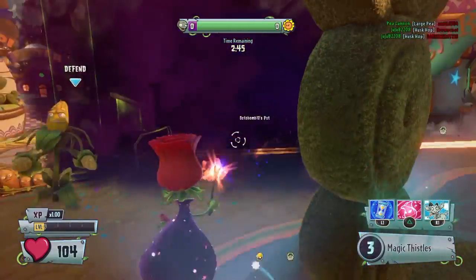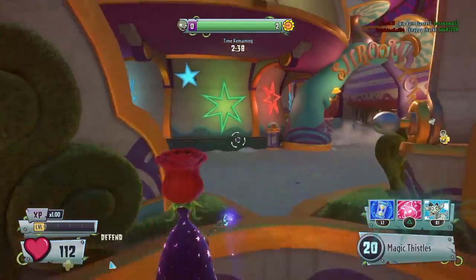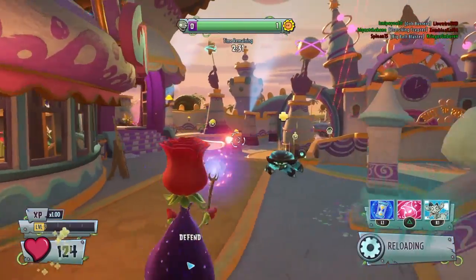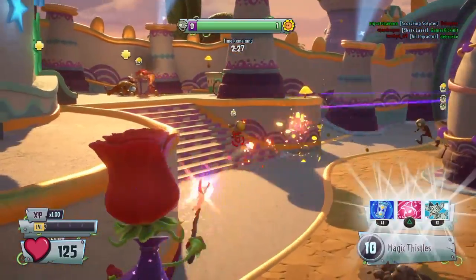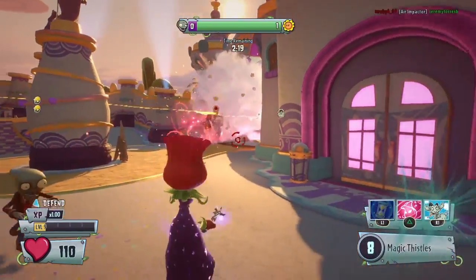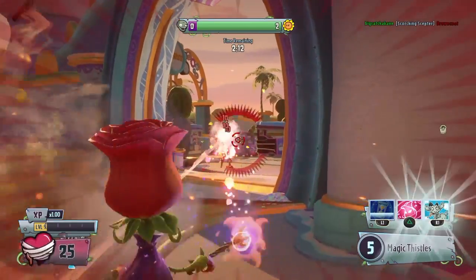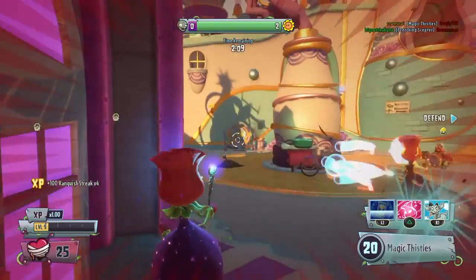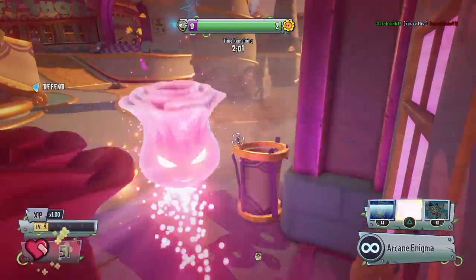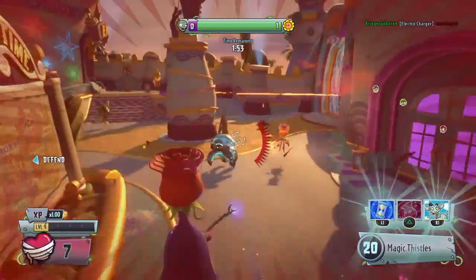It almost seems like the plant — the rose, sorry — is stronger than she was in the beta, but I might not have played with her enough. I'm not trying to be negative, I just want to enjoy this game. I think for the $60 price tag, the least we could ask for is some map balance. I play the game for the multiplayer and I'd like balance in the maps. I think some of the character variants need work too.